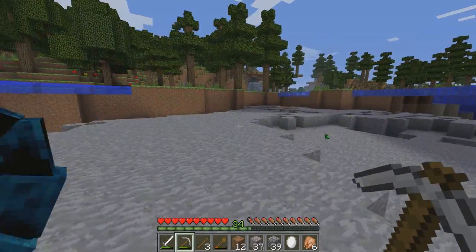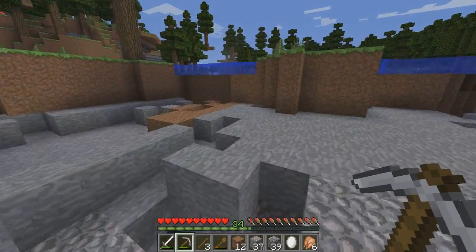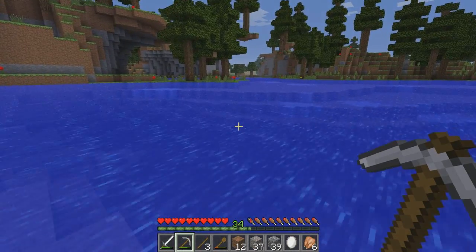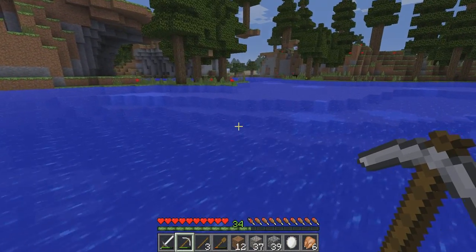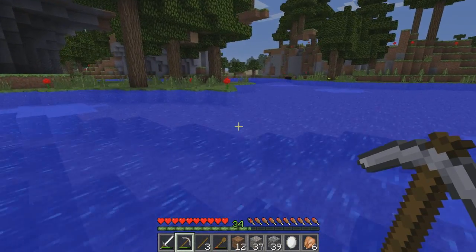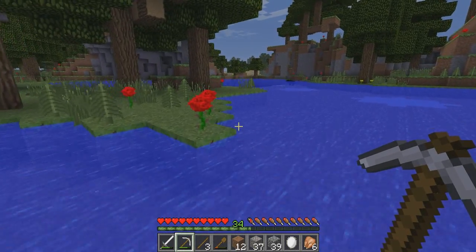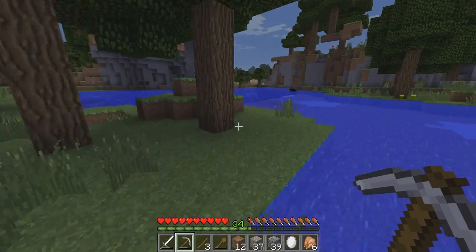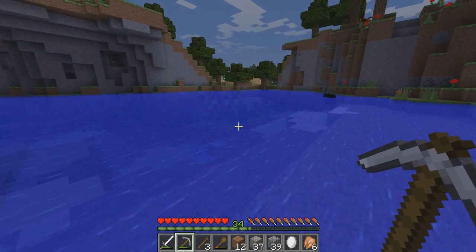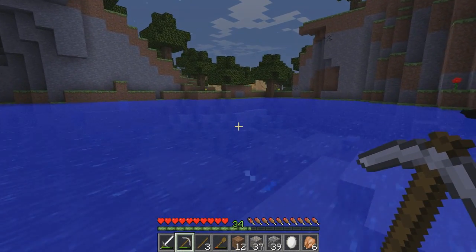I've got to get back home before all the baddies come out because those guys are not fun. Maybe I'll see some undead. I think I have gold in my house — if I do, I'll make some gold swords and go out and fight werewolves, because they're extremely hard to fight without gold, as I've mentioned in a previous video.